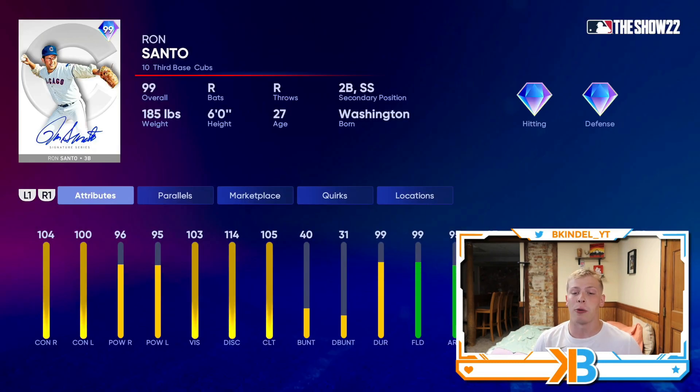As of right now, Brian Roberts is probably gonna be my choice — a second baseman with great contact, decent power, good fielding, and good speed. Just a very well balanced card. Then we got Ron Santo, and it's actually close between him and Roberts because this card is really good. Third baseman, 104 and 100 contact, 96 and 95 power, and he's got the Nolan Arenado treatment with 99 fielding and 95 arm. He also has versatility — you can play him at third, second, or shortstop.